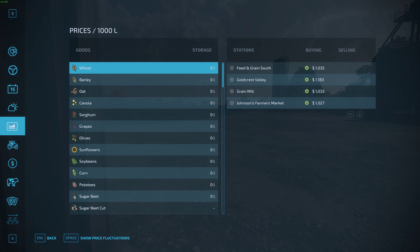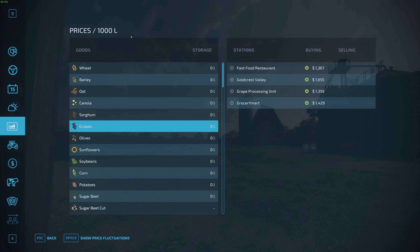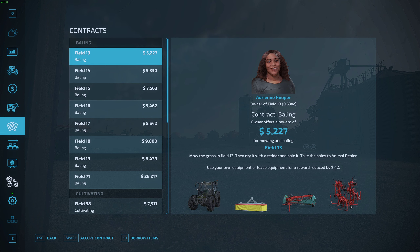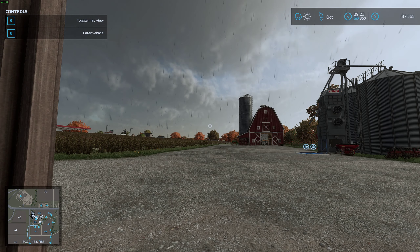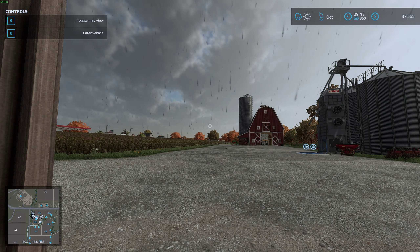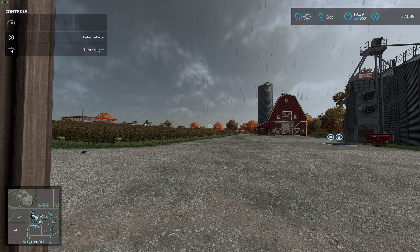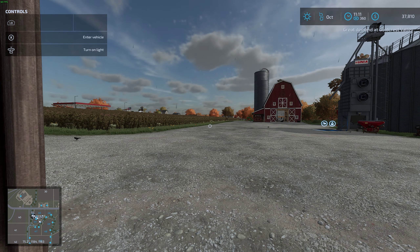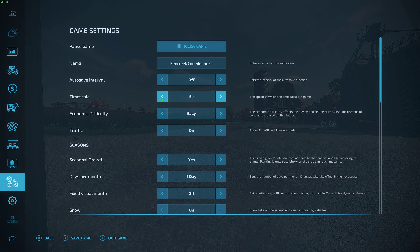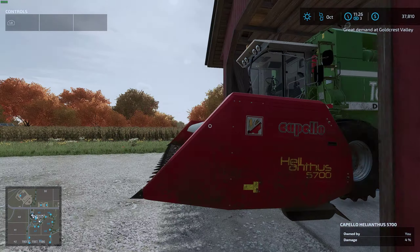Looks like I lost my mouse there. We're going to time — go. Nope, too far. Come on, don't rain all day — I do not want to harvest at night. There we go, it's slowed down. We'll put it back at three times speed. We are clear of the rain — let's go ahead and get this harvest started.